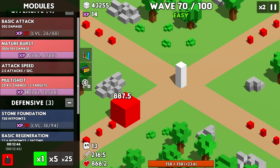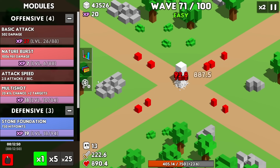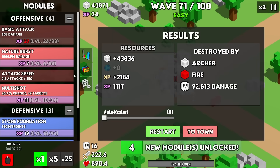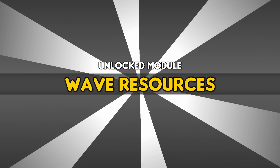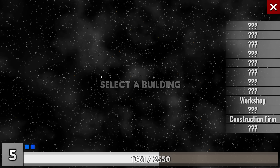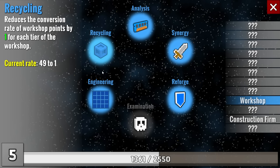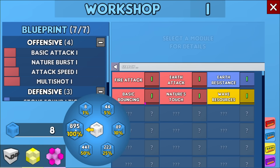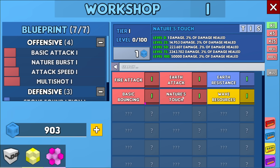Wave 70 is here — this has been the best run by far. The boss is coming in, and he made it pretty far, letting his minions get close. But we got four modules that run: nature's touch, wave resources, fire attack, and earth resistance. We also have a lot of skill points, so let's increase our tower's resistance for each defensive module and some better recycling before converting all these points. 895 points! Nature's touch gives us regeneration for dealing damage — that could help out a lot.